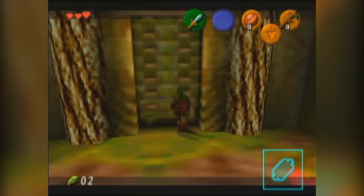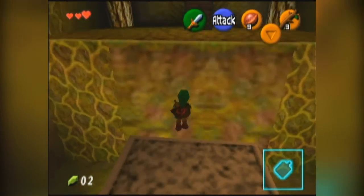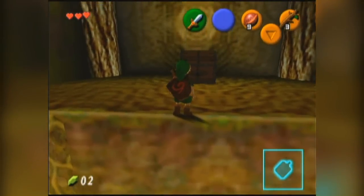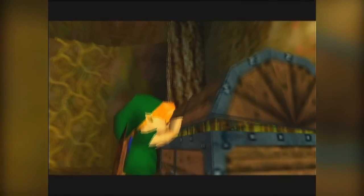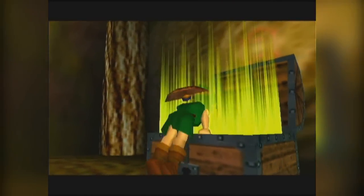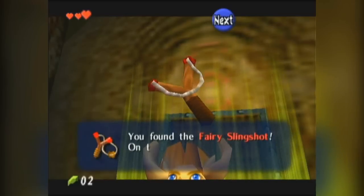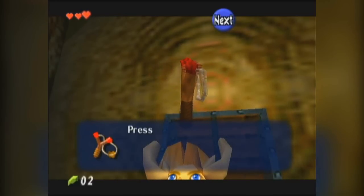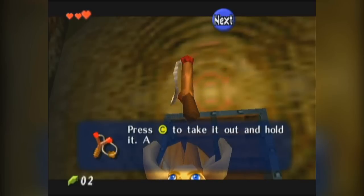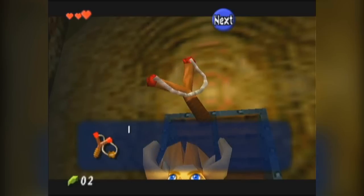The platform lowers and we can't get back, but there was a ladder there. Now if we open this chest — you got the fairy slingshot! You may be thinking we're getting tons of items, but we're only like half an hour in and have three items. By the end of the game we're going to have like 180.